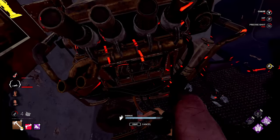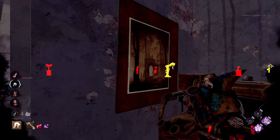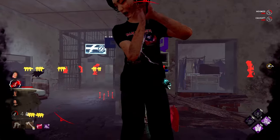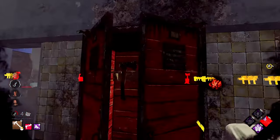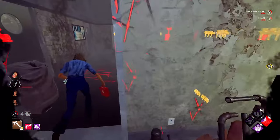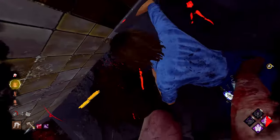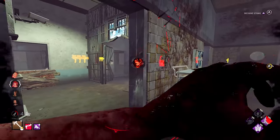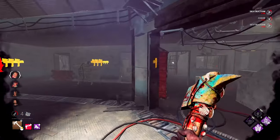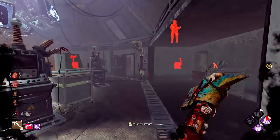Again, absolutely no clue where I'm coming from. She just leaves — as soon as she hears the wind-up, she runs straight into me. I haven't even gotten out of undetectable. We let her drop the pallet, going to reload again. I whiffed again — it's like I'm allergic to this survivor. But we know that she is on death hook, so we are going to make full use out of that.